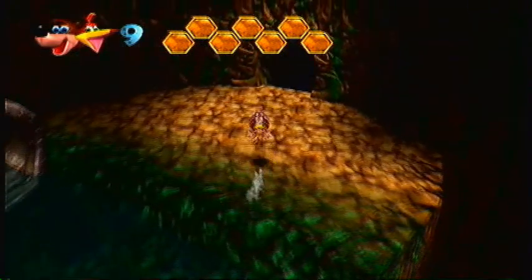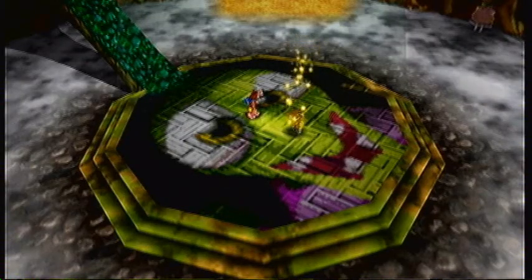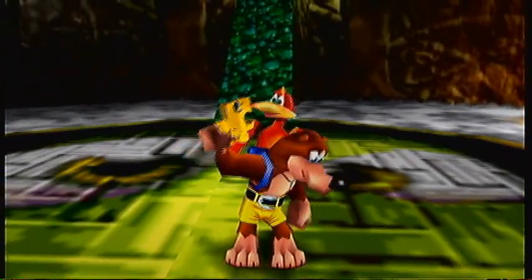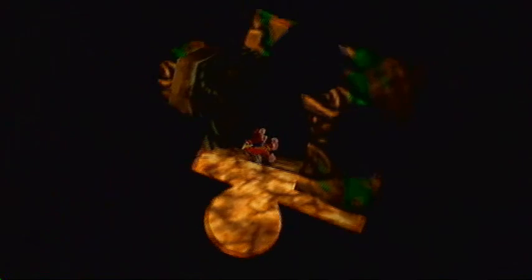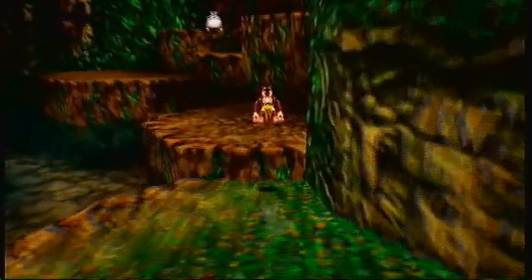I wonder what the other spell books could do — we'll have to wait and see if we can find any more. Oh yeah, forgot about this — this is from Clanker's Caverns, Grunty's Switch. Just before we entered Bubblegloop Swamp we also opened the fifth world, Freezeezy Peak — one of my favourite levels in the game, definitely.